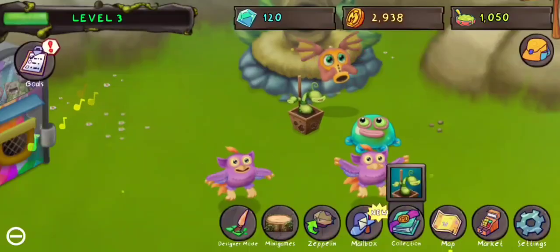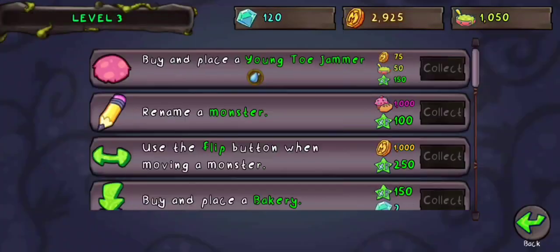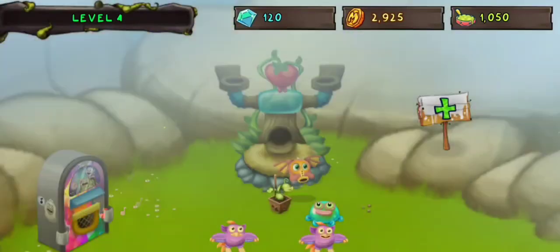Oh, it's Potbelly. There we go. So this is the collection of a floating city, I see. Collect this. Good Dandy Dew, Quibble, Octopus, Sponge. Finally, unlock a breeding structure. So they're all level 1.